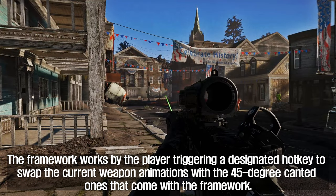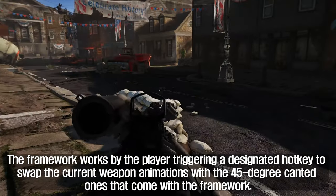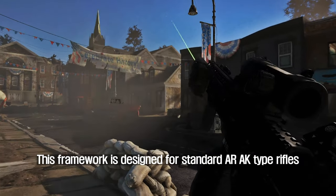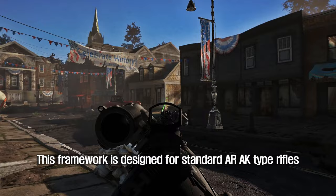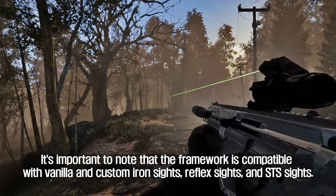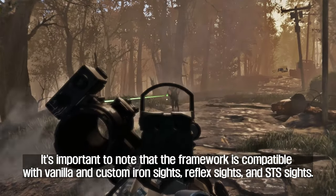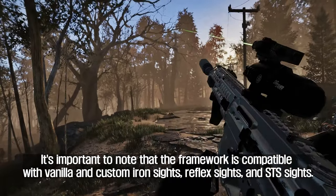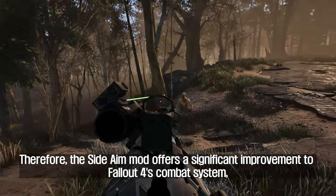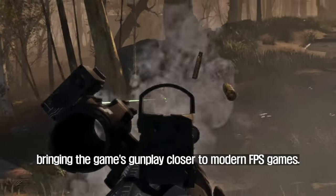The framework works by the player triggering a designated hotkey to swap the current weapon animations with the 45-degree canted ones that come with the framework. It is designed for standard AR/AK-type rifles and requires custom patches for each individual weapon to function properly. It's compatible with vanilla and custom iron sights, reflex sights, and STS sights. The Side Aim mod offers a significant improvement to Fallout 4's combat system, bringing the game's gunplay closer to modern FPS games.